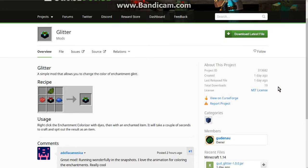Hello everyone, this is Untinduck2 and welcome to another fabric mod overview, this time on Glitter, a mod that allows you to change the enchantment glint on your weapons, tools and otherwise that are enchanted. So yeah, let's take a look.